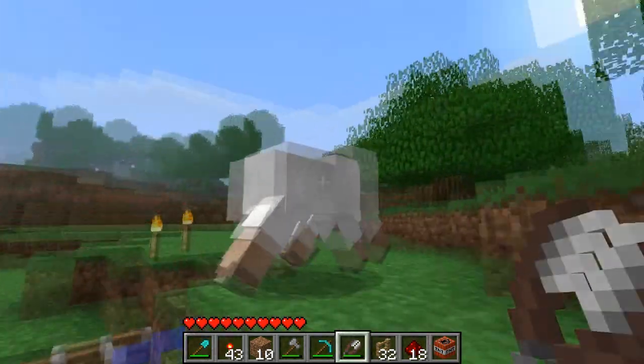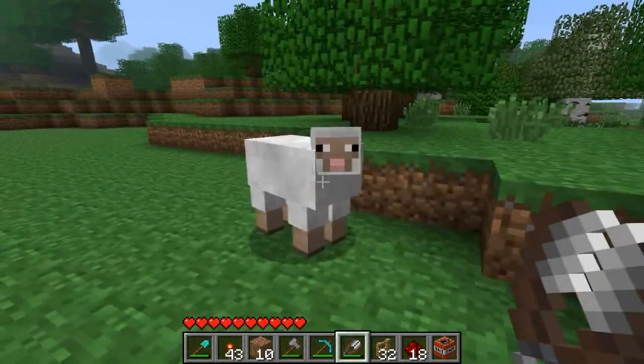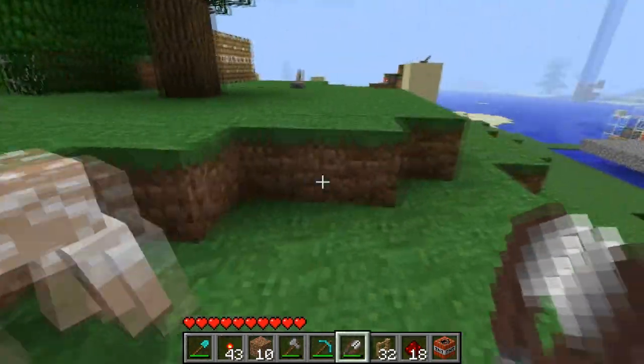Oh, here's the sheep — demonstration time! Right click — my bad — and there are three blocks of woolly goodness.